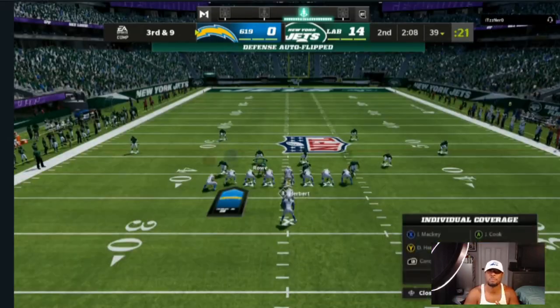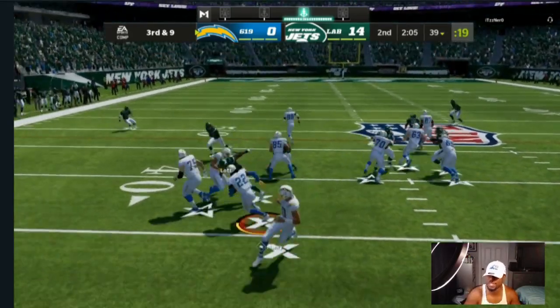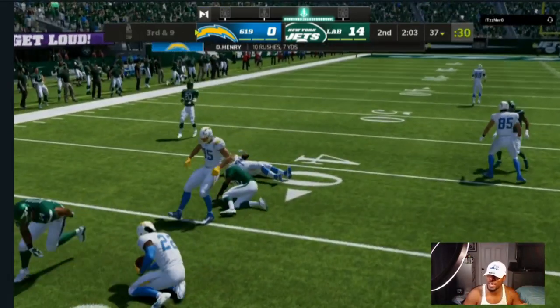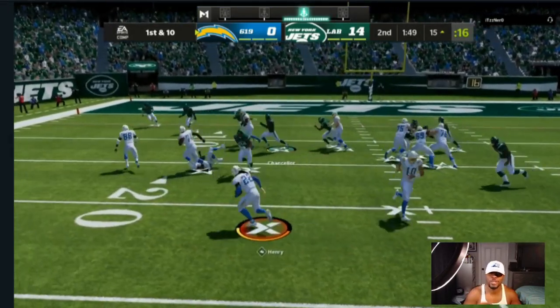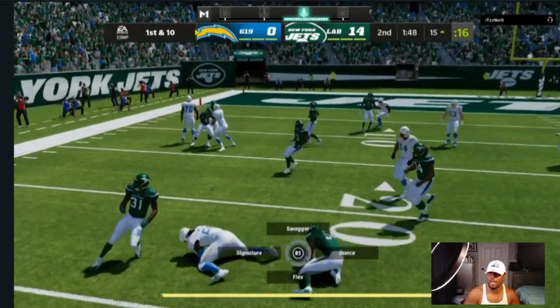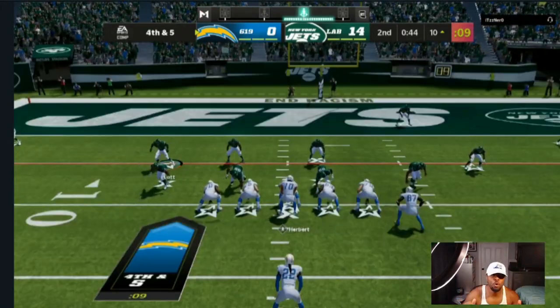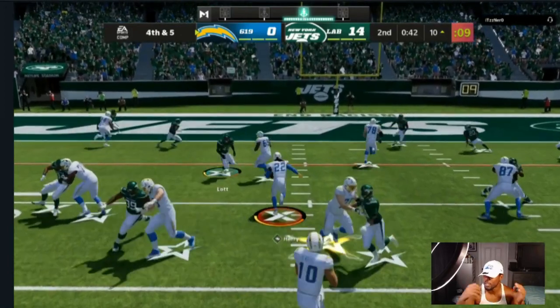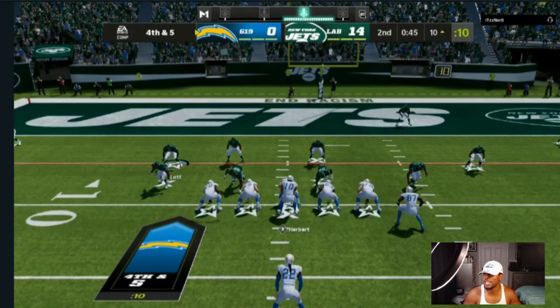This is a secret bonus tip that's going to be updated in the full breakdown of my defense on the Patreon and in the ebooks. I've been labbing this over and over — ten rushes for seven yards. If you are able to stop Derrick Henry, you are able to be successful in Madden 22 no matter who is running the ball.